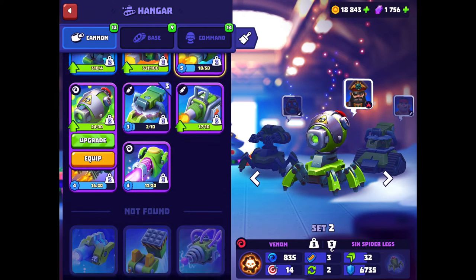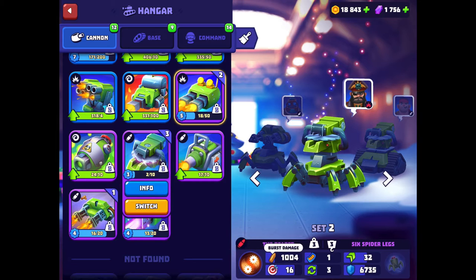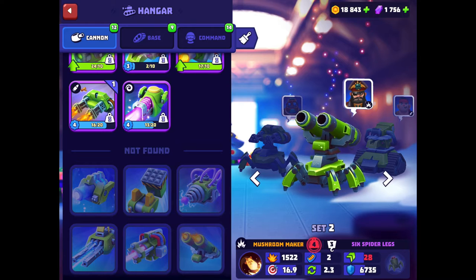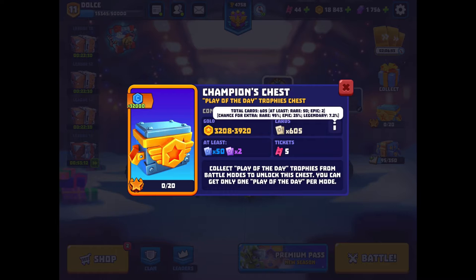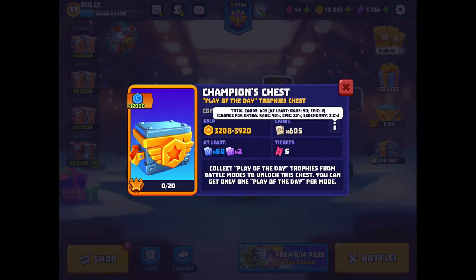But the fact that its burst is in one shot rather than multiple projectiles makes it so good. Its weight is four, so it's a pretty heavy gun, similar to the Mushroom Maker and the Laser Blaster. The rarity is Legendary, and even in the Headhunter Chest or Champion's Chest its drop rate is only 7.2% — pretty good for Brawl Stars, but you don't open that many of these chests normally.